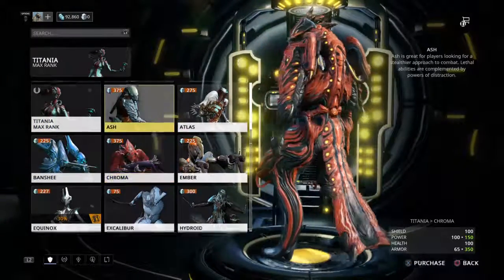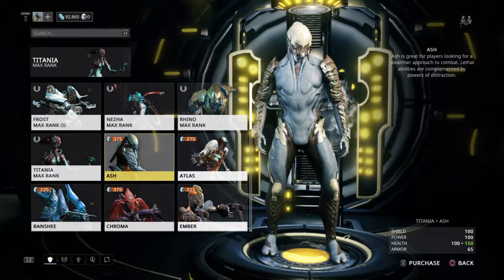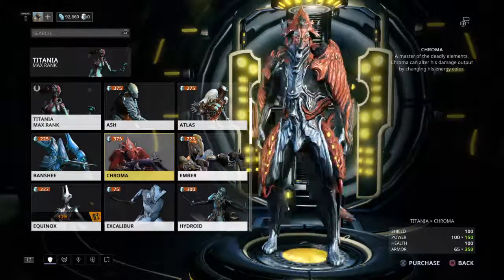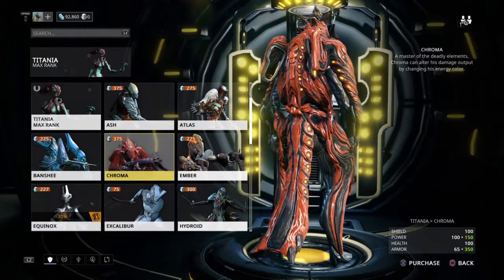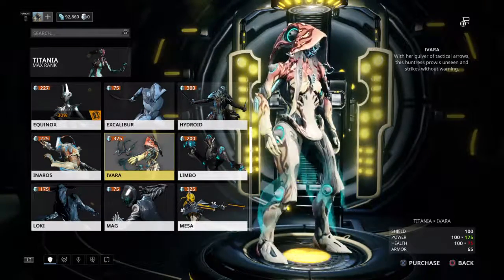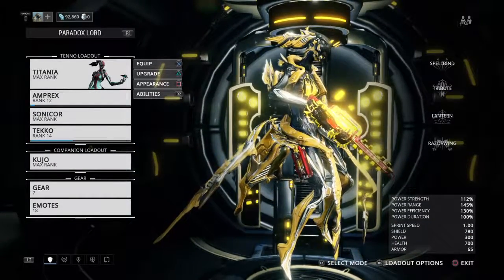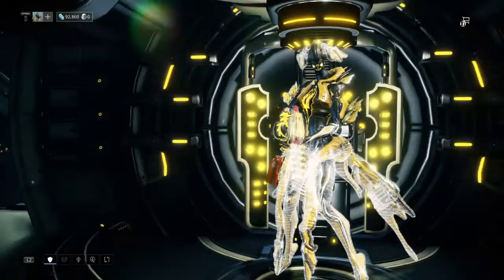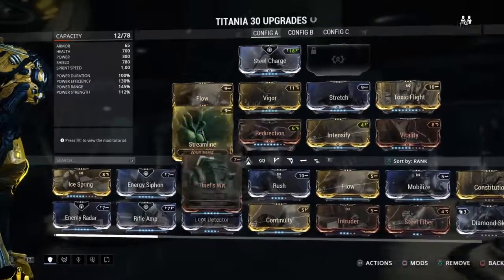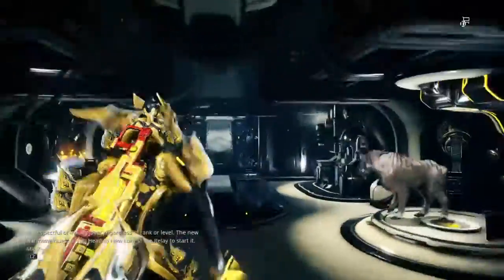Right now I'm working on getting Chroma and Ash Prime — this is the regular Ash, but I'm gonna get the better version, they're called Primes. All I need is some Saryn Primes and I'll have Chroma, so that's gonna be good. Anyway, got all my mods — looks like I'm going solo for this one.